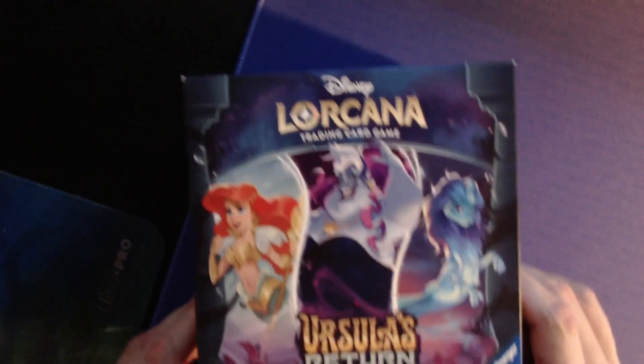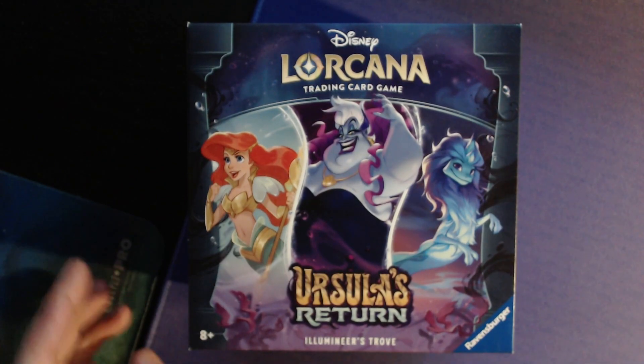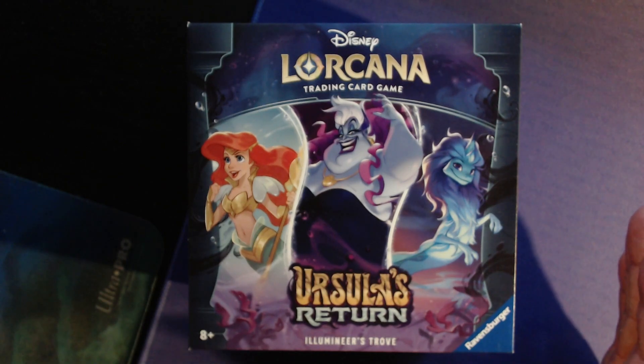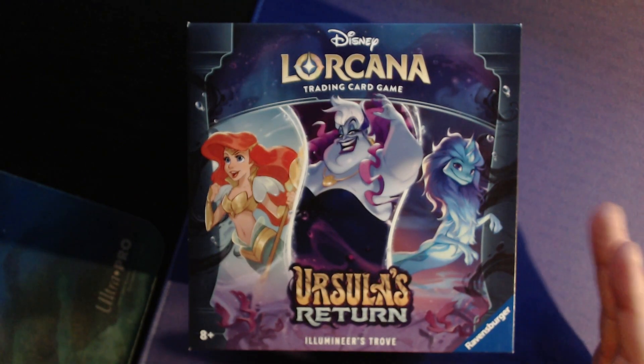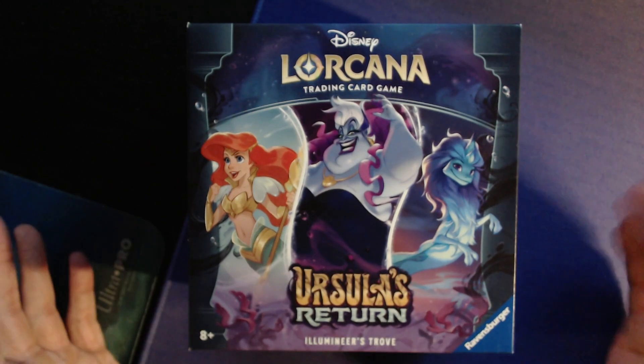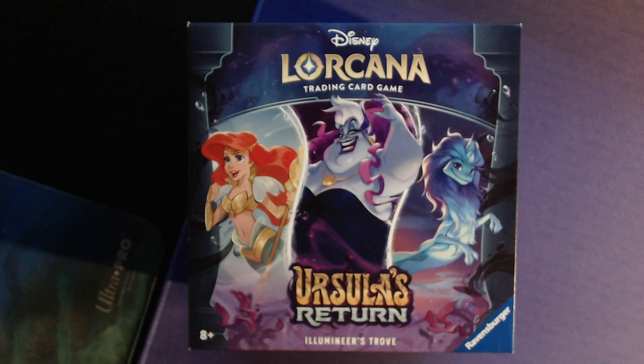Welcome back! As you can see, we got the play mat out — you know what that means, it's time for card openings. We got the newest set for Lorcana, finally: Ursula's Return. I pre-ordered this and just got back from Black Moon Games in West Lebanon. Thank you so much — great little store. If you're in the New Hampshire/West Leb area, go check them out, tell them the Big Husky sent you.